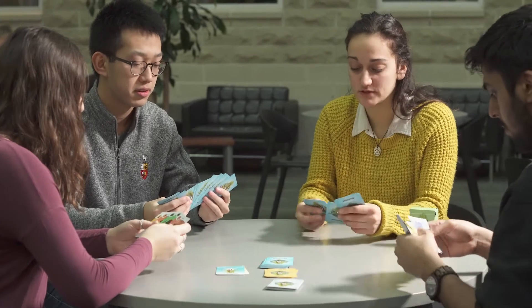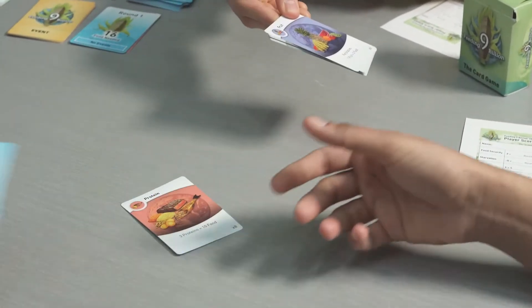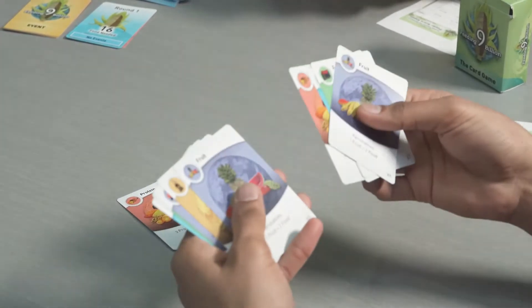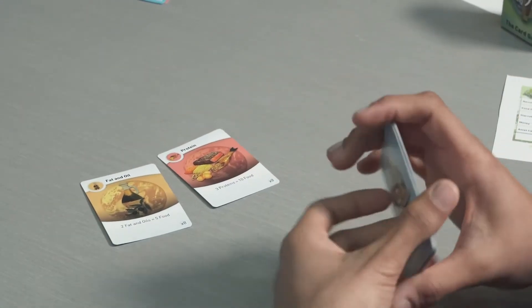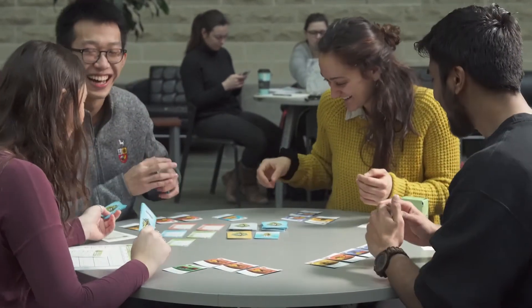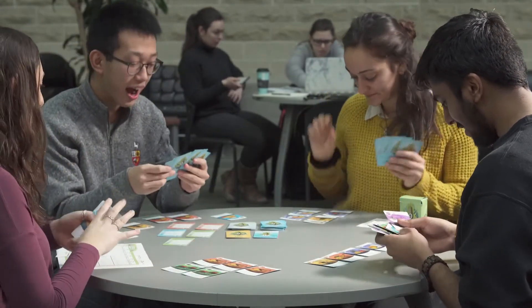Gameplay works like this. Everyone begins by looking at the ten cards they have in their hand and simultaneously selecting one and playing it face up. Everyone takes the remaining nine cards and passes these cards to the left, so that now you have an entirely new set of cards in your hand. Everyone now plays a second card and passes the remaining cards to the left, and this continues until everyone has played ten cards. By having the right sets of cards played in front of you at the end of the round, you produce the food your population needs.